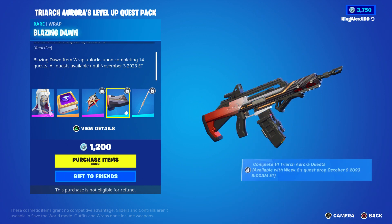How do you get the wrap? If you look on the bottom right side it says complete 14 quests, available with week 2 quest drop on October 9th, 2023 at 9 AM Eastern time. So to unlock the wrap you need to wait for week two. Once week two is available, this will be unlockable for you. Just be patient and wait for week two.